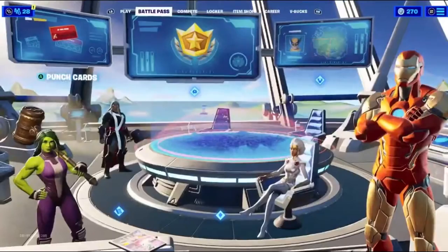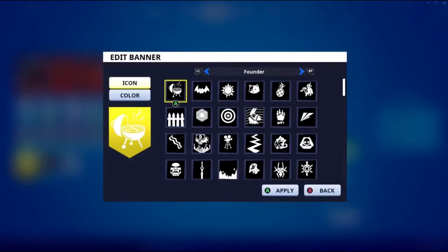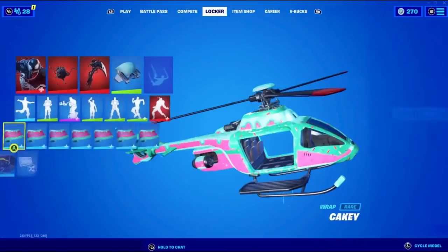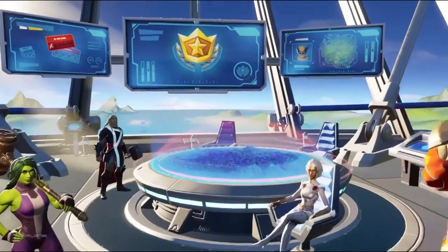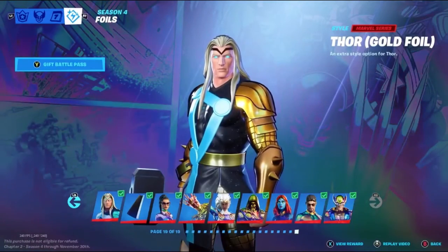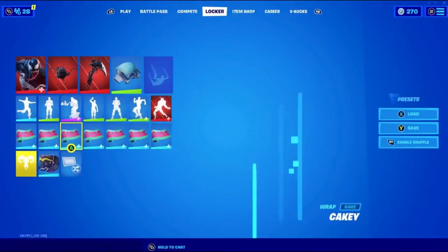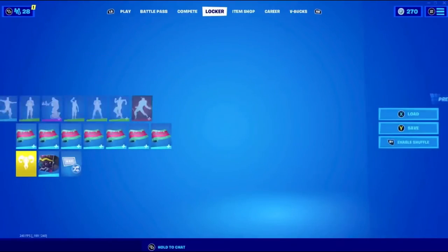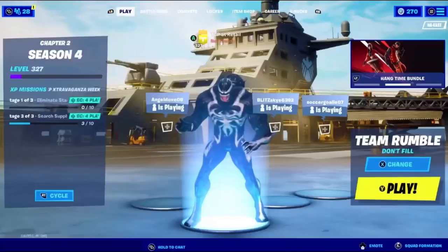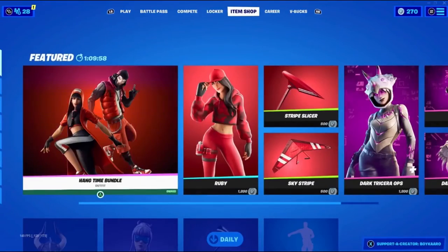Let's see if we got anything new — what about a banner? No new banner. Is there anything here, like any styles for skins or whatever? No. Well, that's kind of disappointing — there's nothing new to get when you complete every punch card in Fortnite.